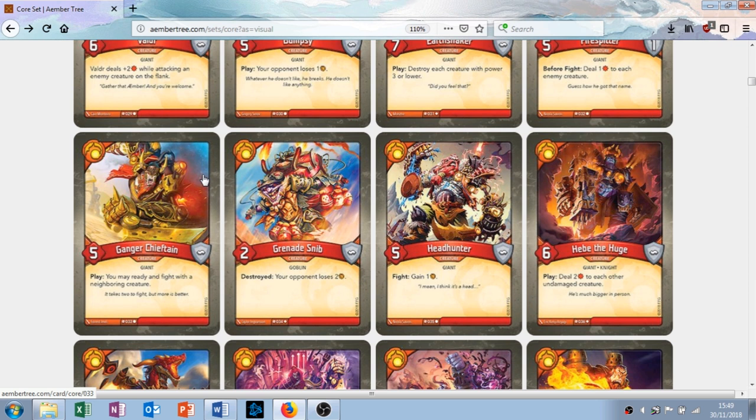Grenade Snib — cool name, cool art. That is a boomy goblin. It has two attack and no armor — very fragile. When he's destroyed, which he will be very quickly, your opponent loses two amber. So this could potentially kill a creature and it definitely gets you amber. It's all right. It's an uncommon so you're not going to see it every deck. It doesn't really do what you want to be doing in a Brobnar deck, which is big creatures, but setting them back is always good.